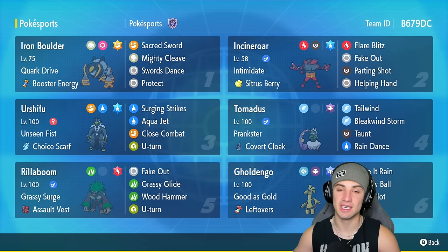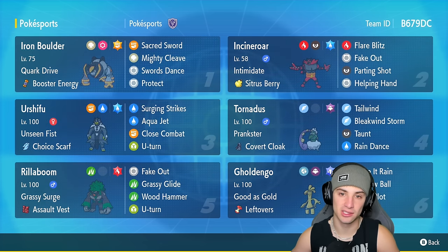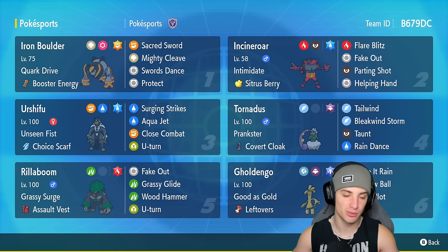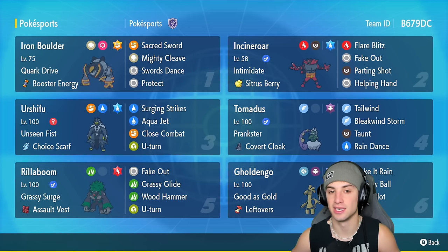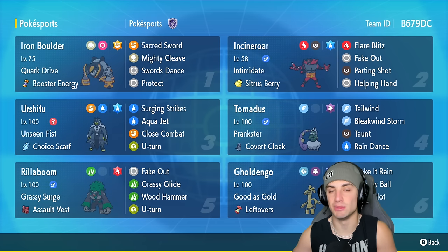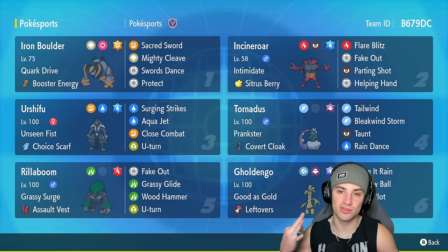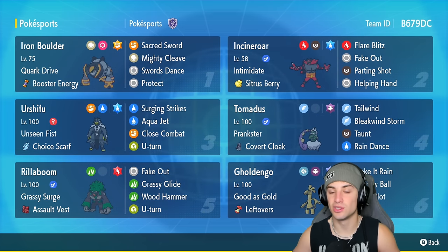It has access to a brand new move called Mighty Cleave. Mighty Cleave is a 95 base power move with 100 accuracy, and on top of that it hits through Protect — it actually breaks Protect, so it's going to hit and then if another Pokemon's going into that slot, that Pokemon is no longer protected. You can double down and do some big time damage. It's rocking Quark Drive as its ability alongside Booster Energy as the item, with Sacred Sword, Swords Dance, and Protect as its other moves.